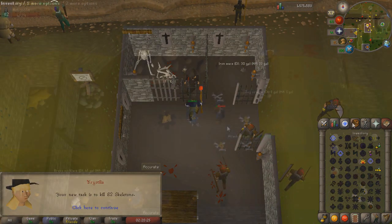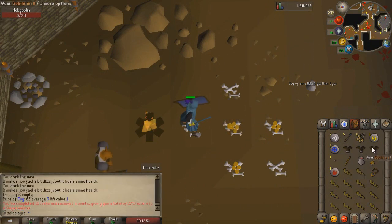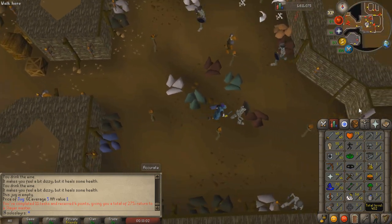Skeletons — we'll do that quickly. We've been grabbing a few tasks from Vanica; the XP per hour is just so much better but the points you get are very low. One good thing is hobgoblins drop goblin mail — we managed to get three of them, so we can now do the Goblin Diplomacy quest whenever we get a chance.